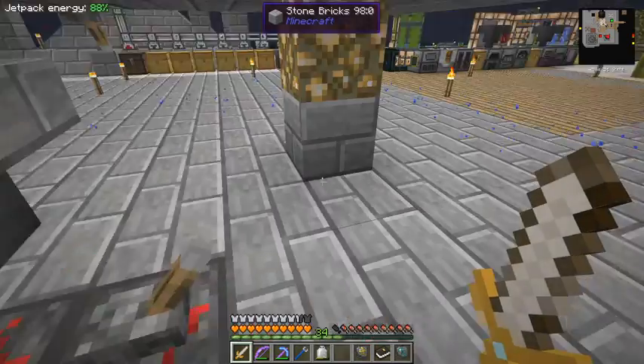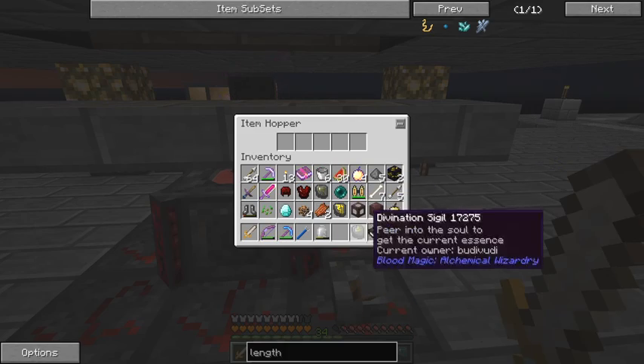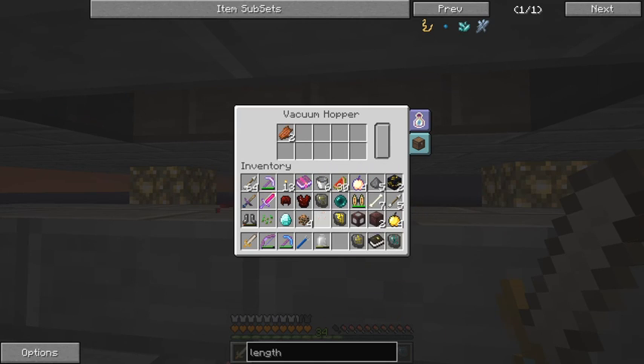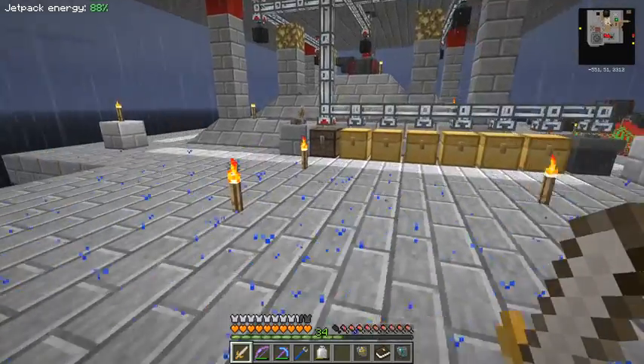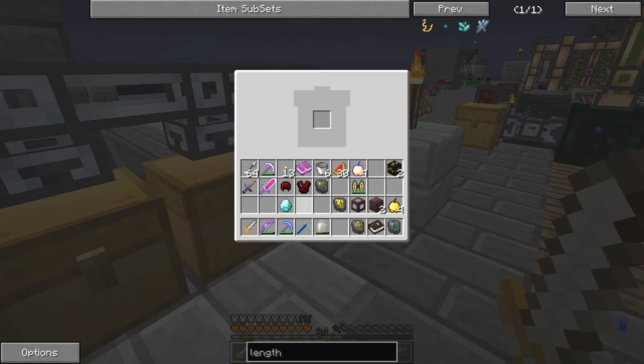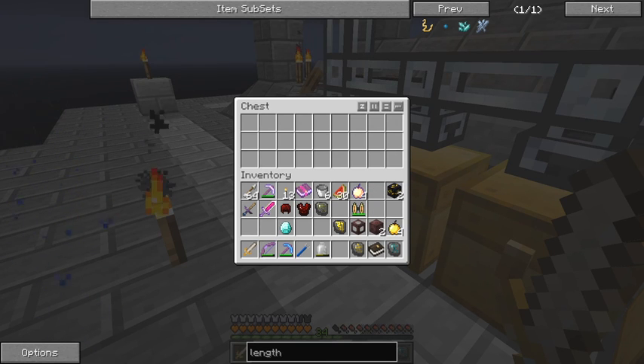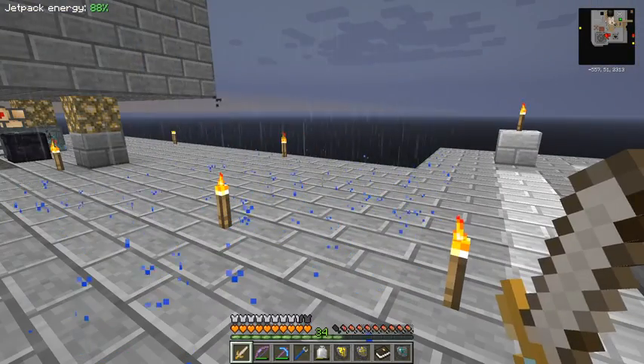I've only got 34 levels of XP at the moment, so it's not quite enough. Let's sort through this junk - I've got my sigil on, that's a problem. Anything in there from mobs, these boots probably. I've got data I don't want to pull with me either. Let's dump the copper - we really don't need those. Let's just turn this off because it's been a nuisance.